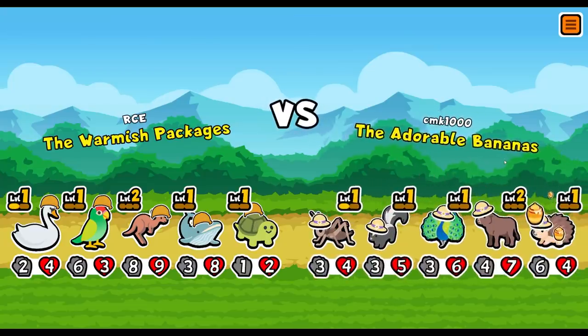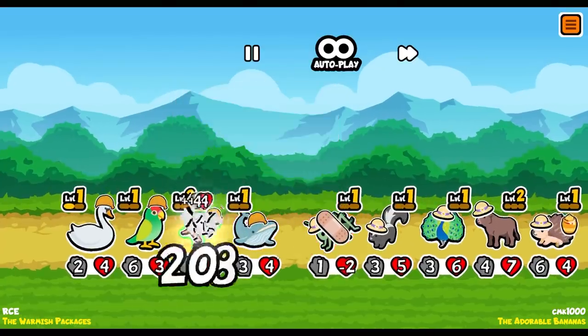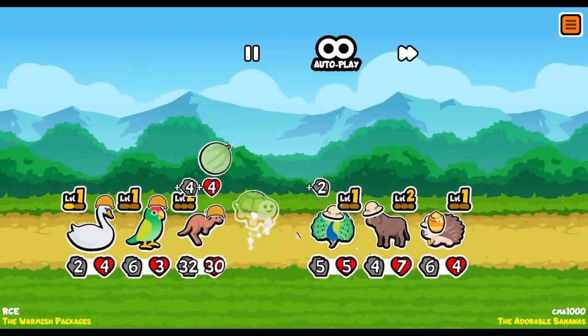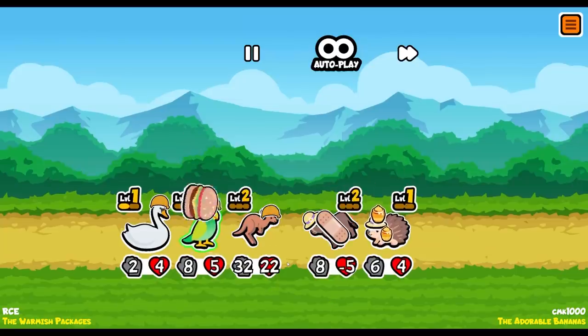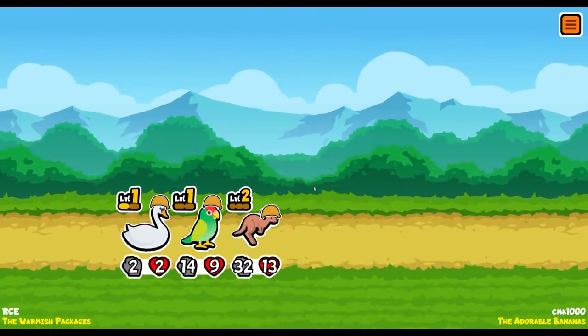We're against the adorable bananas. Whale eats him - so that's one hit, another hit. I'm so glad that was a cricket there. This is going really well - look how strong it is. And now it gets the melon armor as well. This is going rather well in my opinion. Nice. Good work, people that told me to get the whale.